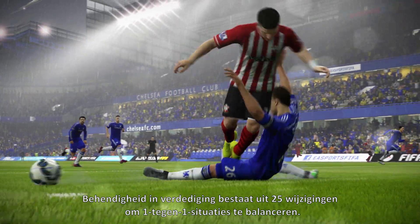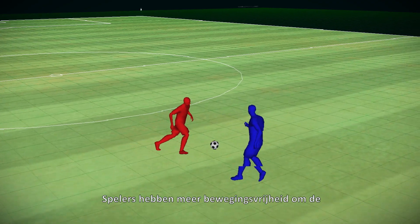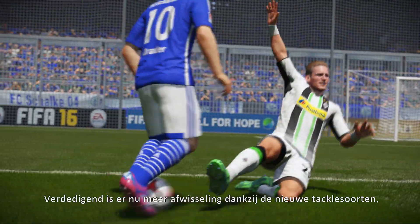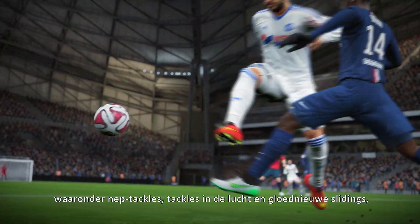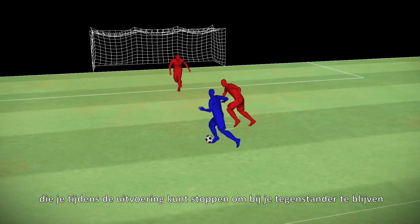Defensive agility is a feature made up of 25 changes to balance 1v1 situations. Players will have greater freedom of movement to track the quickest and most skilled attackers. There is also now more variety in defending thanks to new tackling behaviours including fake tackles, in-air tackles and brand new slide tackles that you can even branch out of to stay in play when you over-commit.